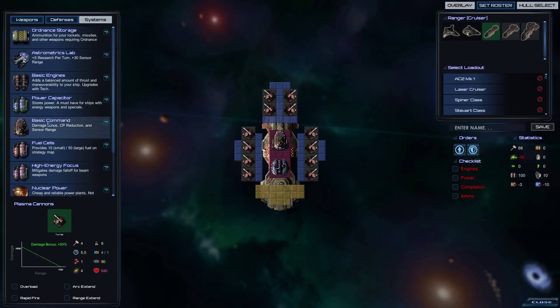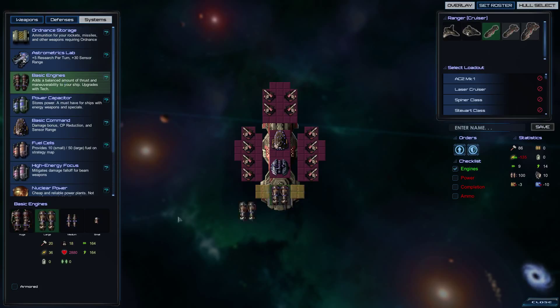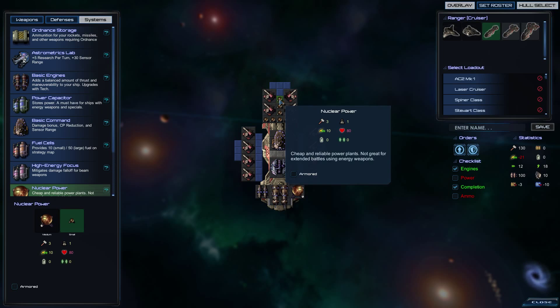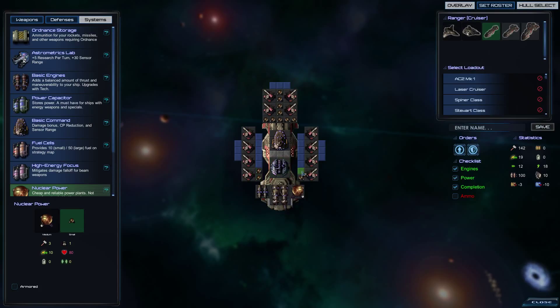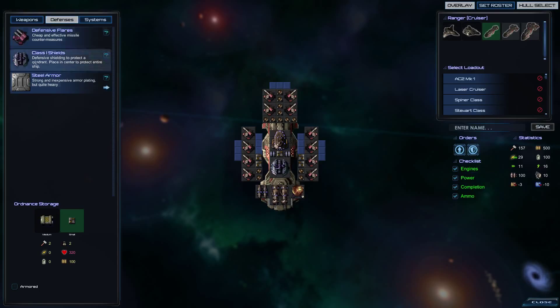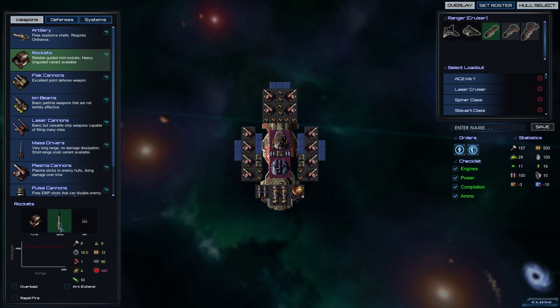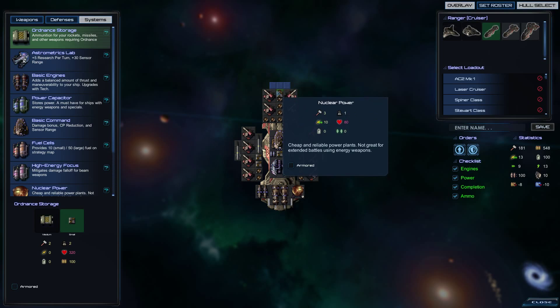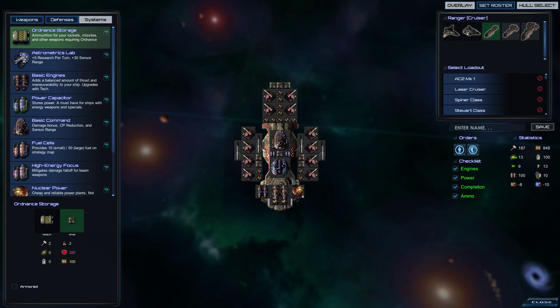We're going to need engines — do that and that. We'll have to put in some capacitors. We'll put up a couple of those for more strength. We'll go ahead and put some rockets on the inside — they'll use more ammo but it's worth it for some long-range heavy-hitting missiles. We can still fit in some ammo at 105.